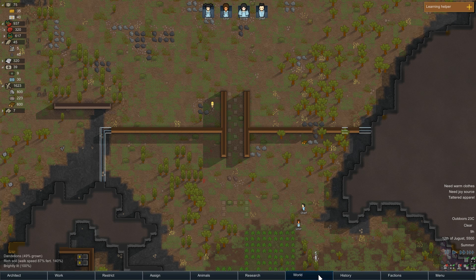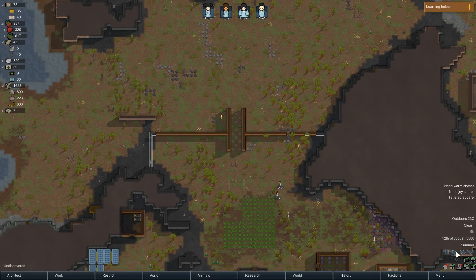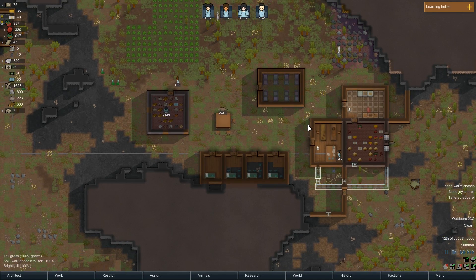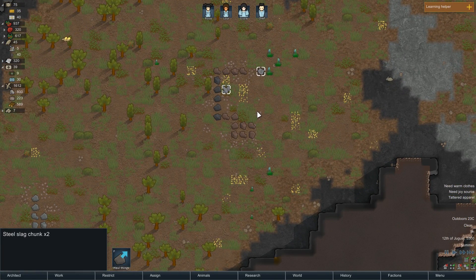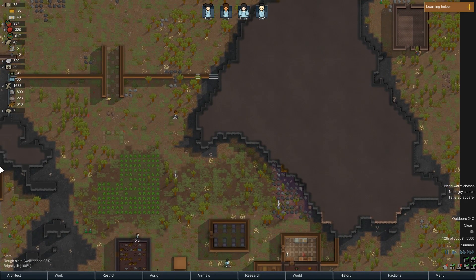I'll just check - I'm pretty sure refining lets me build a smeltery. Actually, maybe that's smithing. No clue. But a refinery - I think that's what it's called - I should be able to melt down guns and steel slag into steel, so I wouldn't have to mine it. These drop pods dropped two steel slag chunks, which should be 20 steel - pretty sure they're 10 each.